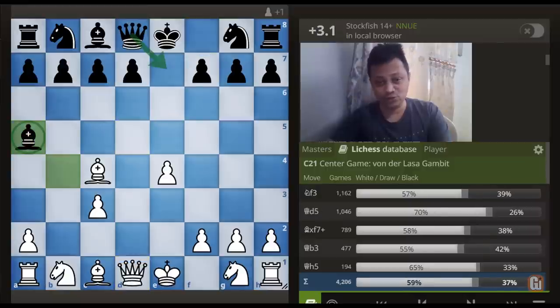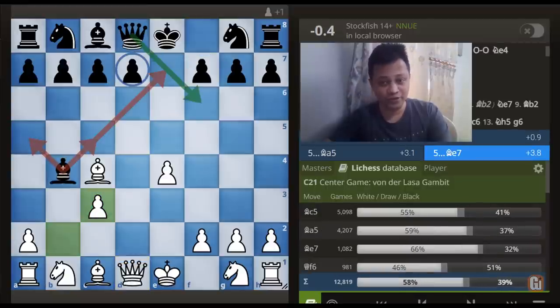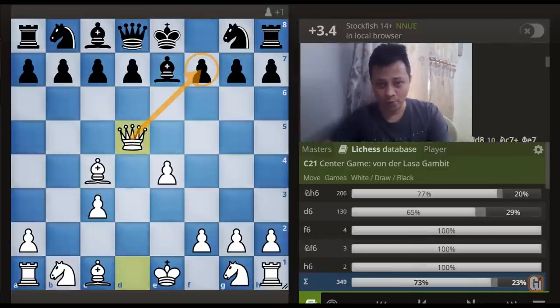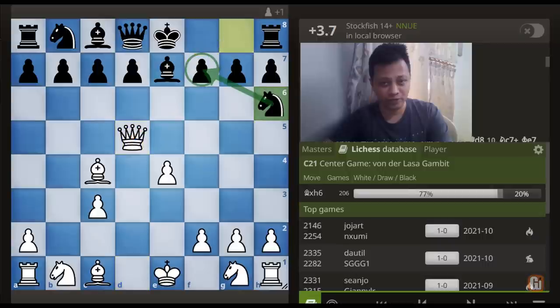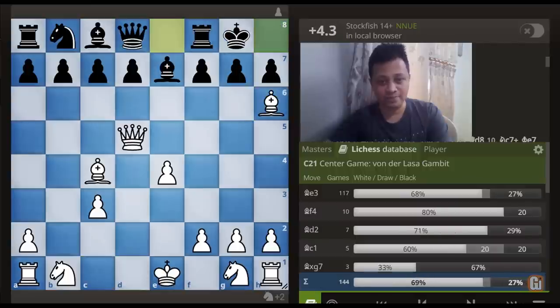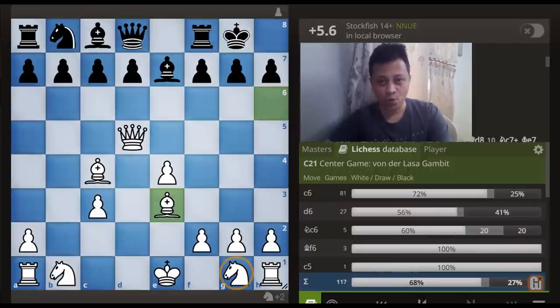The same story goes if the Bishop goes to the e7 square, because after Queen to d5, not so surprisingly, Black cannot defend on f7 — the only move Knight to h6 completely fails due to Bishop takes h6, castle, and Bishop to e3. White obtains a whole piece at just the 8th move of the game. Isn't that amazing?